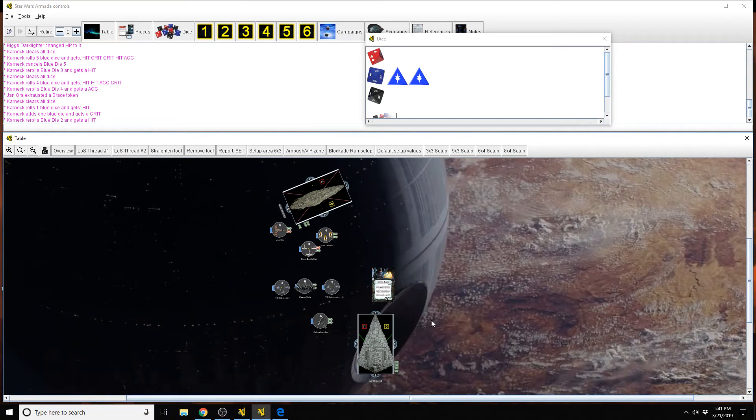If you're bringing a bunch of TIE Defenders — they've got a high hull and they're fast, but you can't bring very many of them — so there's definitely a lot of pros and cons to Sloane.